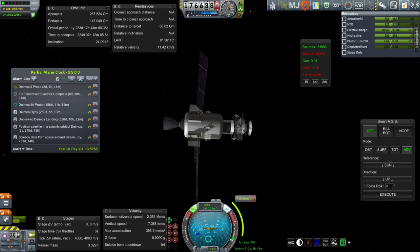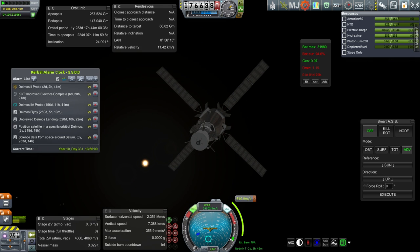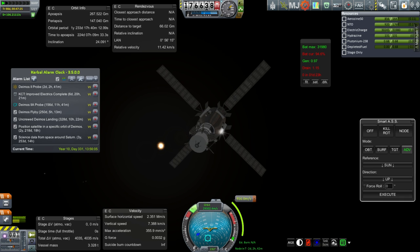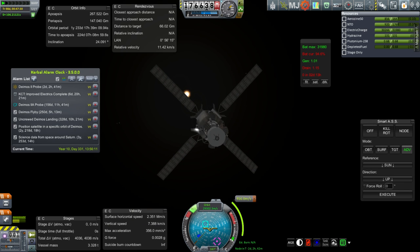Here we are with the Deimos 2 probe - 106-second delay. We've got less fuel so a bit more trouble, and it looks like our electric charge is problematic. Let's focus on the Deimos 2A probe first. Let's check what the real electric charge situation is - tail to the sun - and then we'll see what it's like while time warping, but probably still not good. That's why we made changes to the other one.